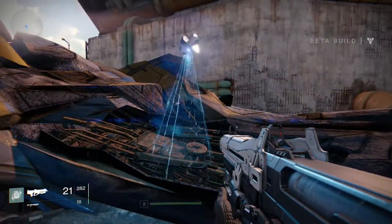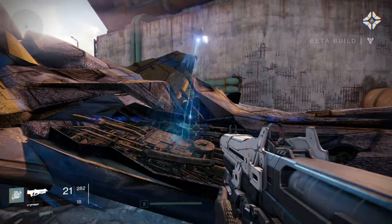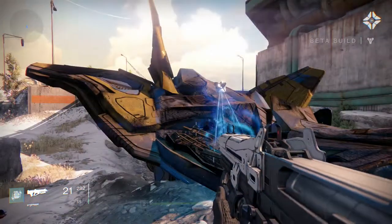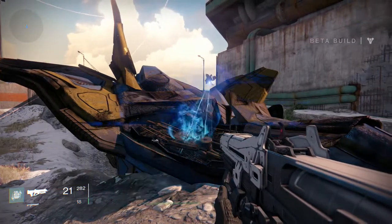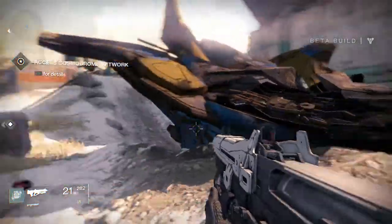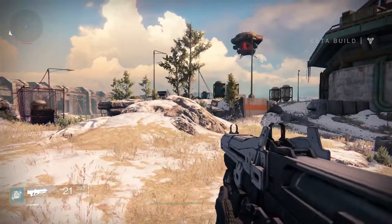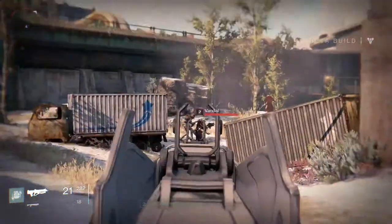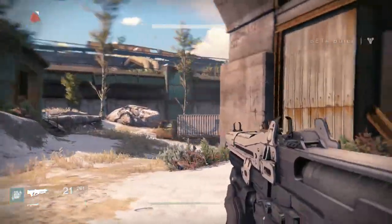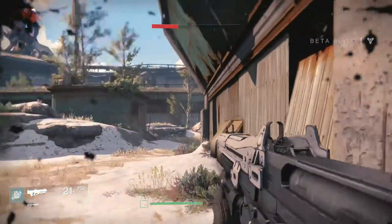It looks like the missions actually have some structure behind them this time compared to the alpha - last time it just didn't make sense what I was doing. I might actually switch back to that other weapon I had before because I don't think I like this pulse rifle. If it did more damage I'd probably like it, but it's not doing too much. I lost quite a lot of health there - let's regenerate that.